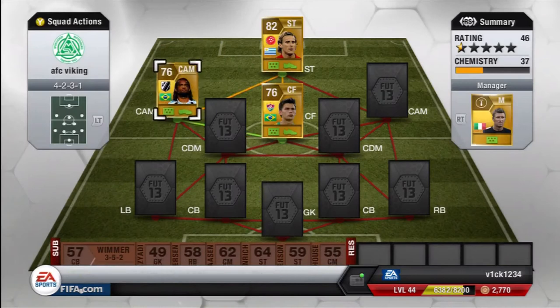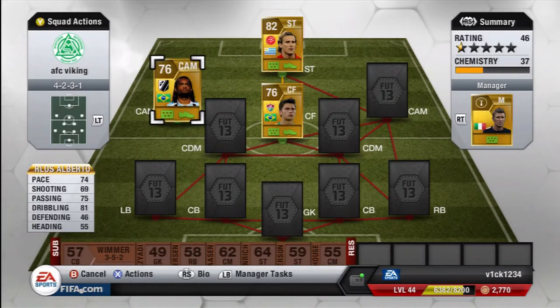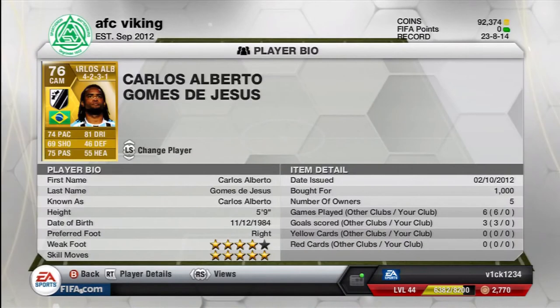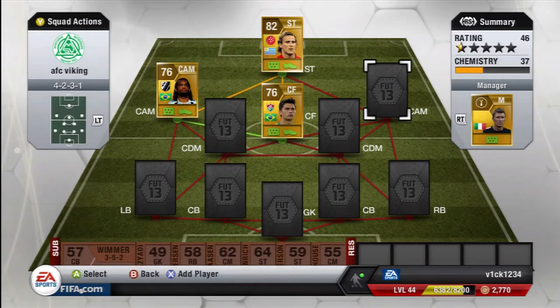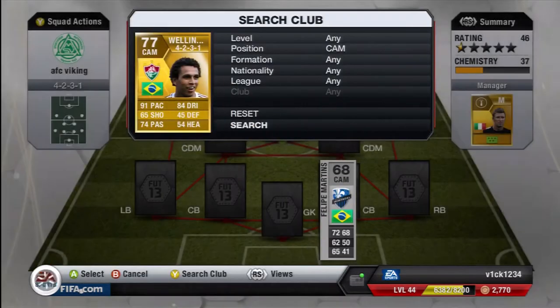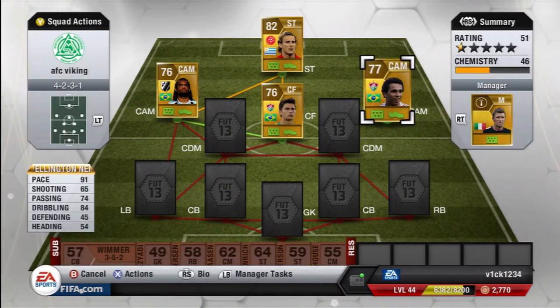On the left hand side I've got Carlos Alberto, another FIFA legend — he was a silver last year, 5-star skills this year and a beast. Beast long shot on the guy as well as being quite strong, and yeah, the best finishing centre attacking mid you can get.